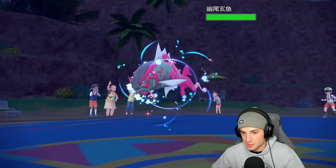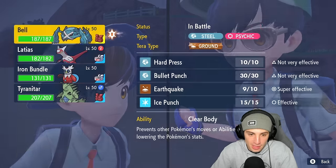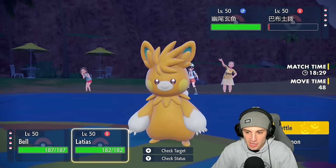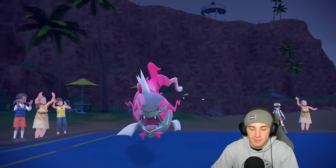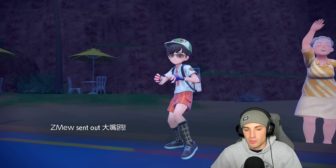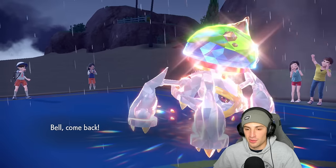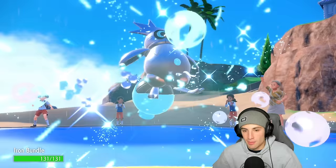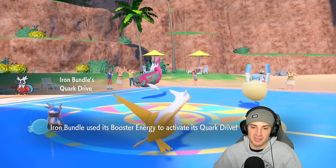Now we have to worry about Revival Blessings — they have Basculion here and could swap into Pelipper, which is a bit scary. I might swap in Iron Bundle to save Metagross and then start attacking. Psy Shock can get rid of the Palmat — he ends up withdrawing and going into Pelipper, which is exactly why we swapped to Iron Bundle. With Booster Energy and the speed boost, that's massive.